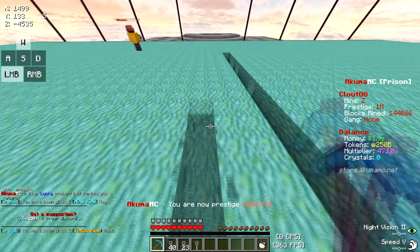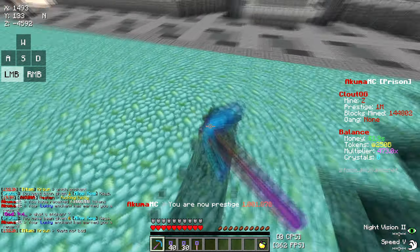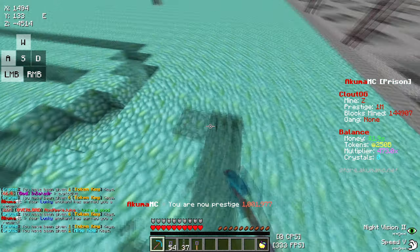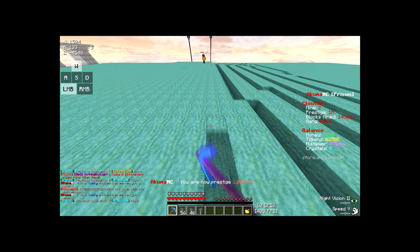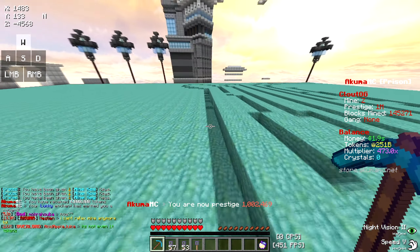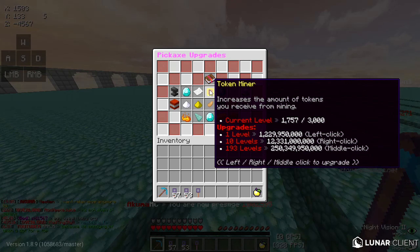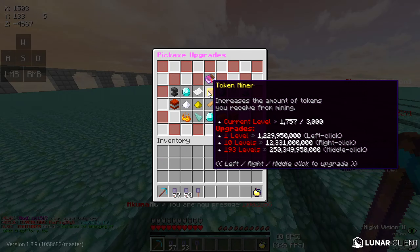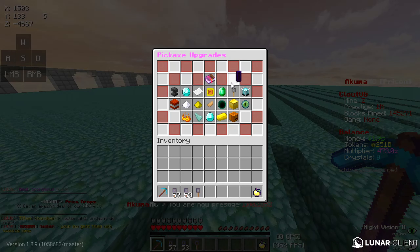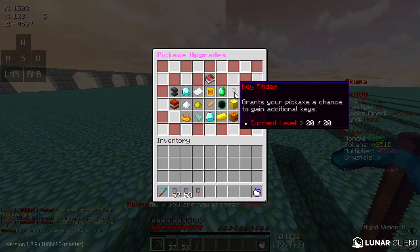When you start on the server and right-click to see the GUI, you should have access to Token Miner. Use slash warp Akuma and start mining — that's literally the only way to upgrade your things. Another way is getting keys through key-alls, which happen maybe twice a week. This is the simplest trick to get tokens: just mine. If it's hard to get Token Miner at first, focus on Key Finder — the description says it grants your pickaxe a chance to gain additional keys, which is very powerful.